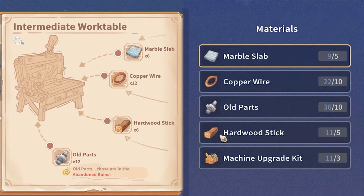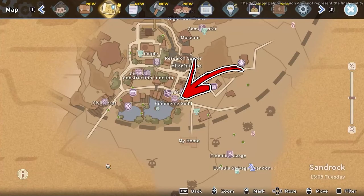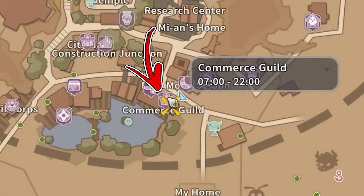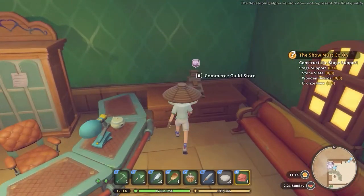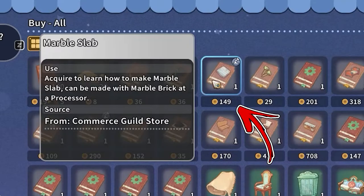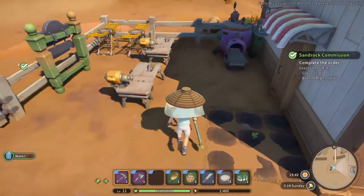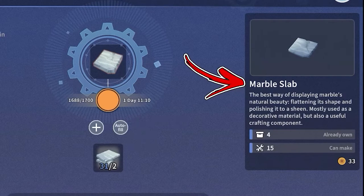To obtain the marble slab, the first ingredient, visit the bottom right side of Sandrock City and go to the Commerce Guild building. Immediately on the right you will find a cash desk to interact with, where you can buy the marble slab recipe for around 150 gold. Once you have it, you will be able to use the processor to convert two marble bricks into one marble slab.